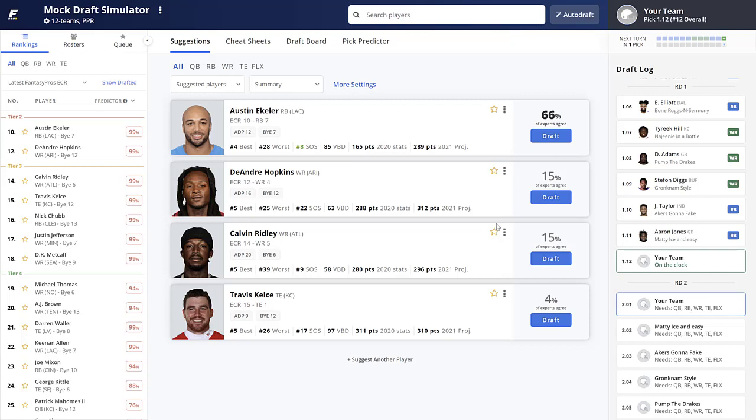If you haven't watched our first video where we picked sixth overall, I'll link that in the description. The idea here is that in the first couple of rounds we're employing the zero running back strategy, which calls for us to go pass-catcher heavy instead of the typical approach of taking running backs in at least the first two of three rounds. We'll select pass catchers in the first three rounds, then address running back afterwards.